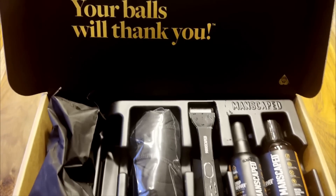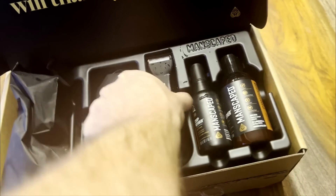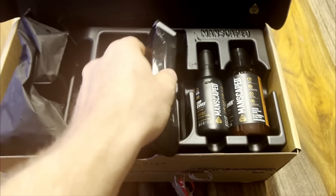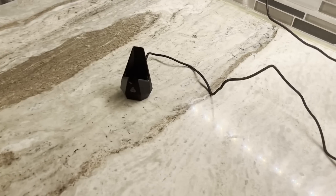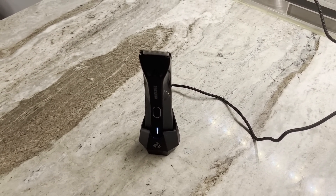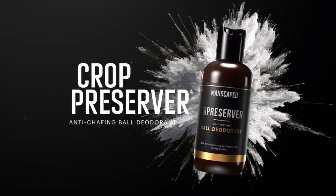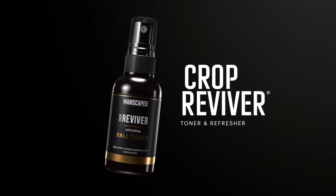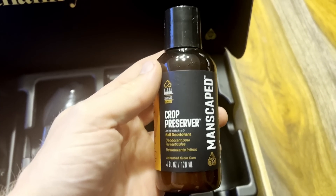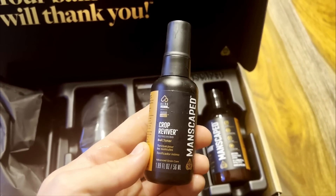They hooked me up with a bunch of stuff in their all-in-one Performance Package 4.0. First, there's the Lawn Mower 4.0 Body Trimmer — Manscaped's fourth generation waterproof electric trimmer with advanced skin-safe technology that reduces nicks and cuts on sensitive regions. It has a smart cordless charging system with LED lights showing battery level. Two things you probably didn't know you need are the Crop Preserver and the Crop Reviver. Apply the Crop Preserver after your daily shower for body odor protection, and the Crop Reviver is a convenient spritz with cooling aloe vera to quickly refresh wherever you need it.